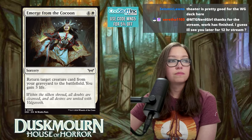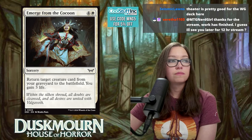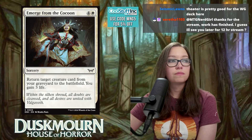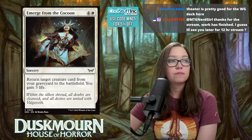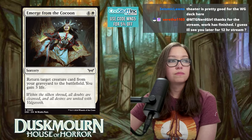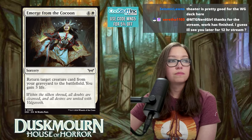Unidentified Hover Ship is three mana for a 2/2 vehicle with flying — when it enters, exile up to one target creature with toughness five or less, and when it leaves, its owner manifests dread. It's like Sky Clave Apparition, good for survival triggers as a vehicle, removal, an artifact for delirium, and a little flyer for Boros. Rating: 8.